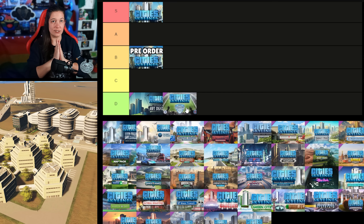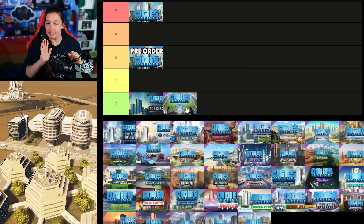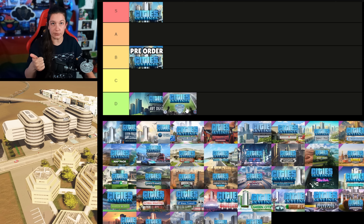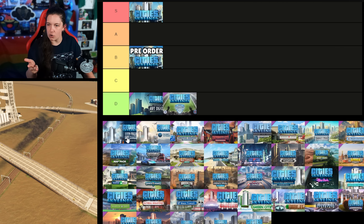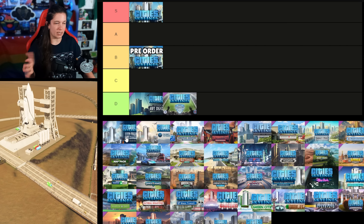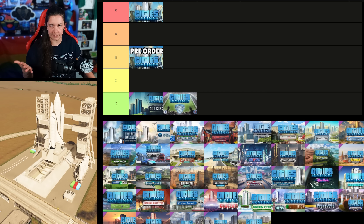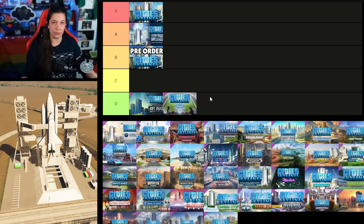The High Tech Buildings content creator pack was released on the 29th of November 2016, and it has some of my favorite assets. It has the vertical farm, the space shuttle, the biodome, the cryptoservatory. I think you can have a lot of fun putting these assets into some cities, and for the price associated, it's actually going into the A tier for me.